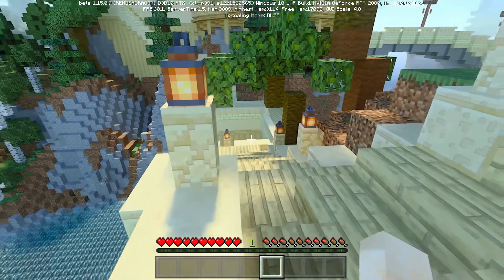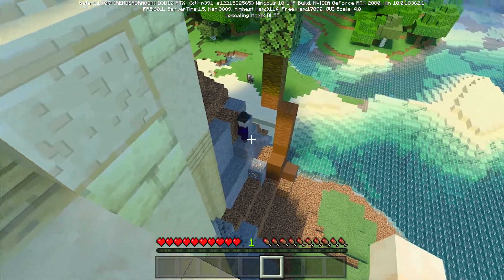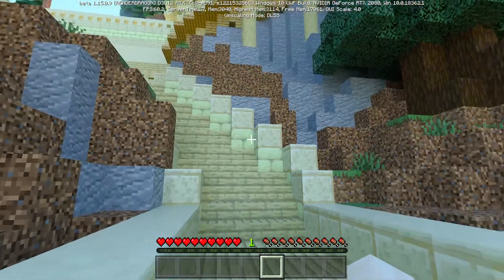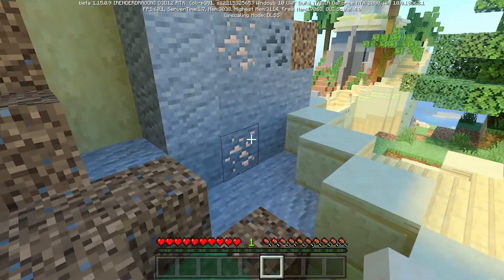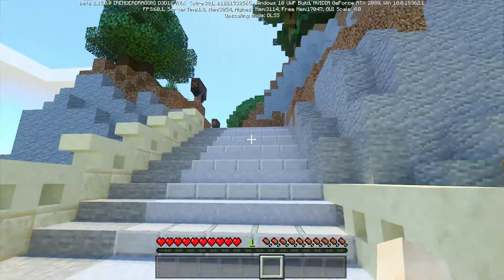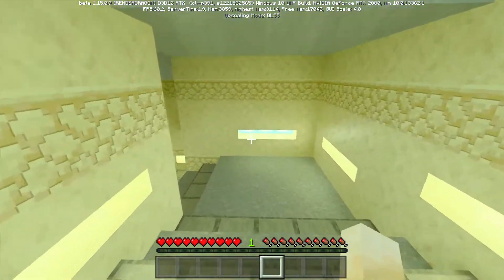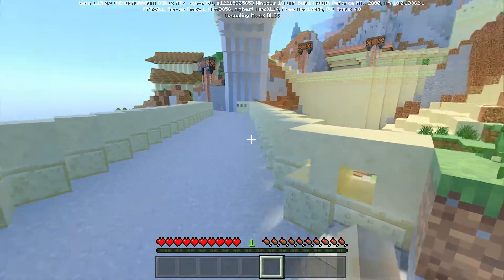I wonder if the ore shine is in this one — it doesn't look like it, but it might just be too bright. I feel like the ore shining was something special with just the Crystal Palace pack, to make it feel more magical, a little more enchanting. It looks like they don't have any shine to them. I'll keep playing my world where it's nice and shiny. All the light values look the same as we've been seeing — just different techniques to hide or soften the light, which is pretty cool.